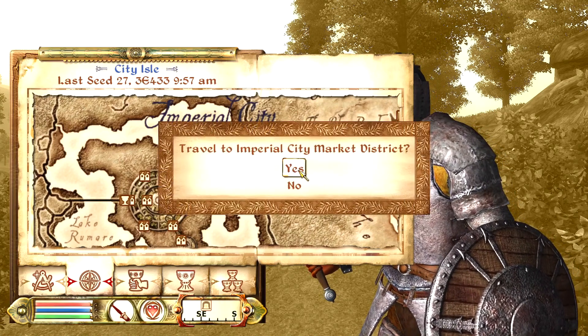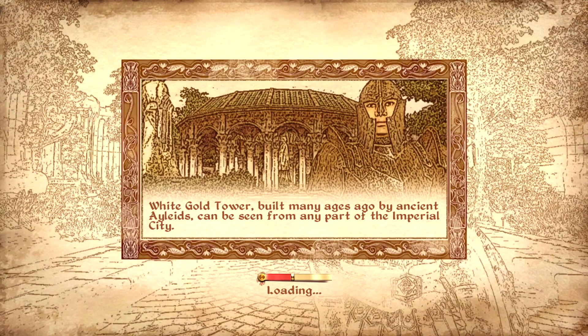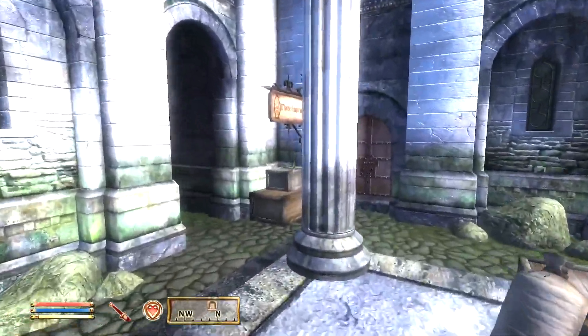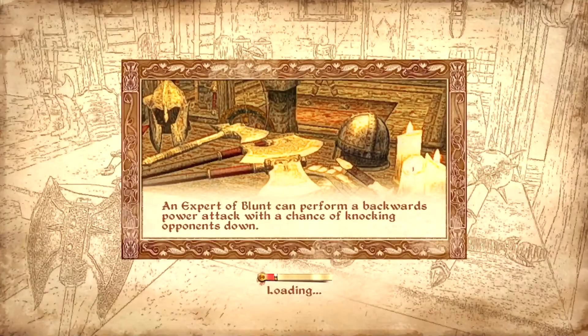The first step is we're going to go to the Imperial Market District and buy some more scrolls. The store you're looking for is the Mystic Emporium, right here.